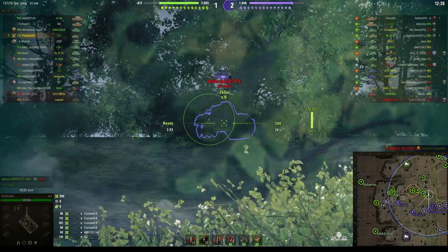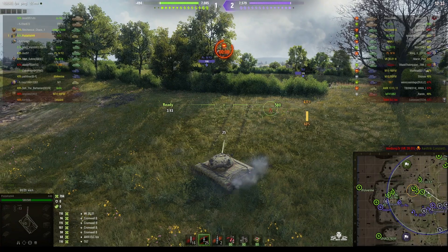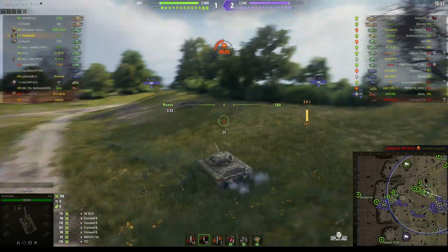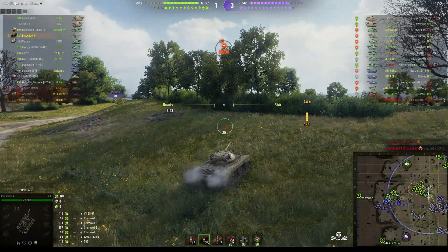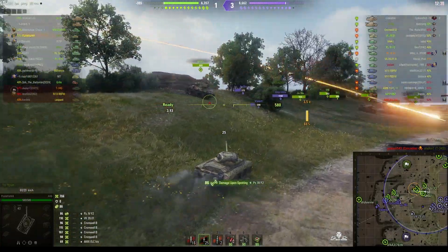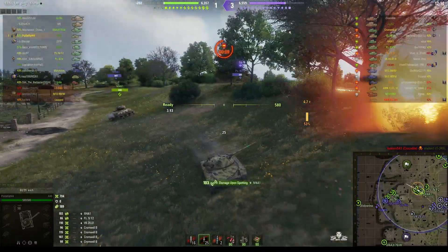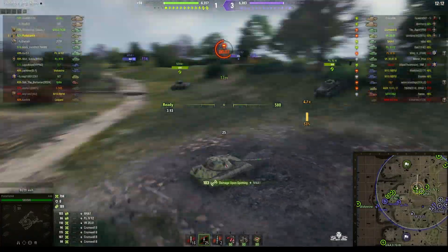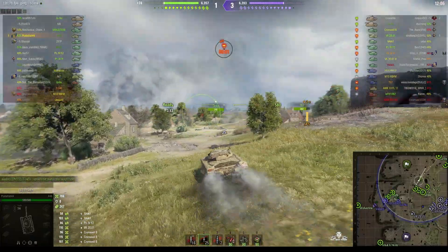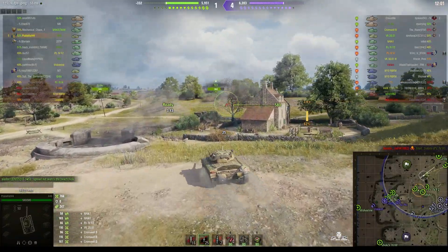That guy just knocked a tree down — there he is, PK 2801, and because we hit him somebody else hit him as well. The enemies look like they're massing for an attack on the east side of the map, so it's probably not a good place to be right now and he's going to relocate. Shells are starting to rain in from that direction and he's decided he's better off falling back and regrouping, and we just lost one of our Panzer IV Arsenal Hs.